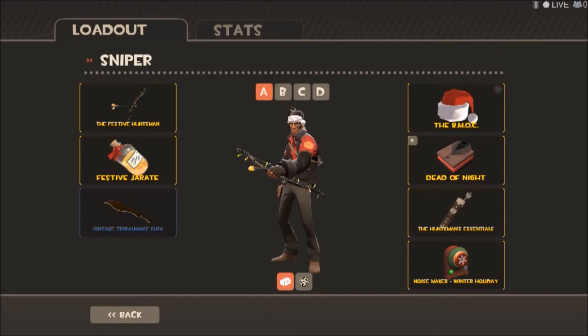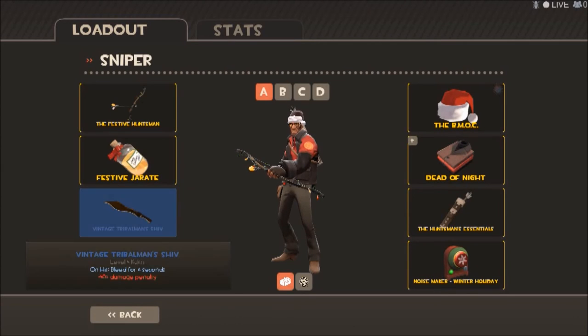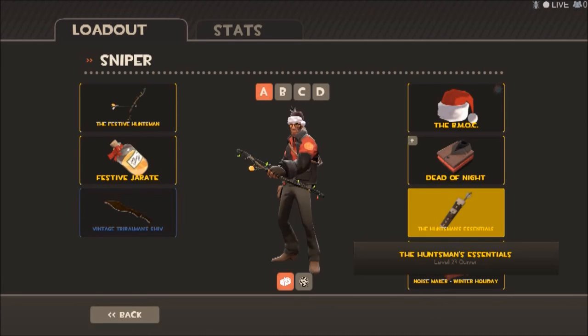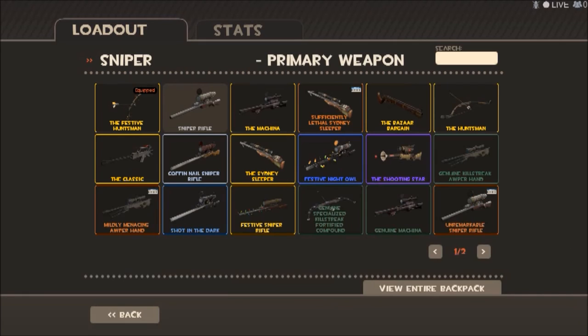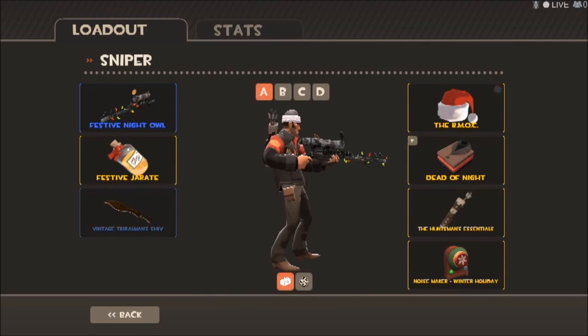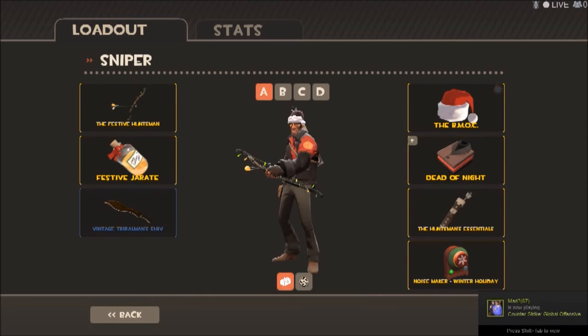Next is Sniper. Not much for the Christmas wear. I've got the Festive Huntsman, Festive Jarate, and a helmet. For cosmetics: the same two, and the Huntsman's Essentials. I could have gone for the Festive Sniper Rifle or one of the skinned festive weapons, but I went for the Festive Huntsman — not husband — for a reason. Because I probably should have called it the Festive Lucksman or something.